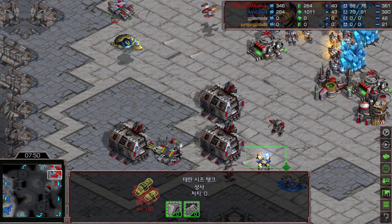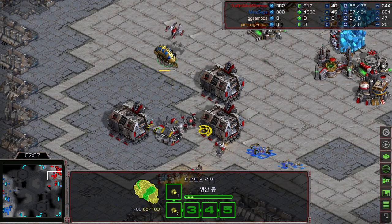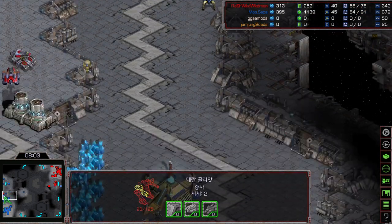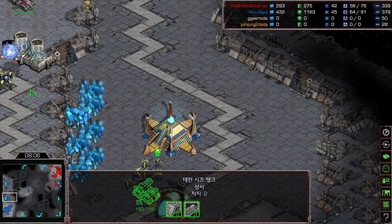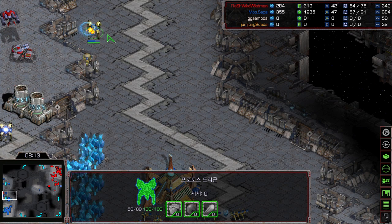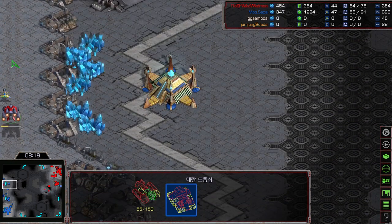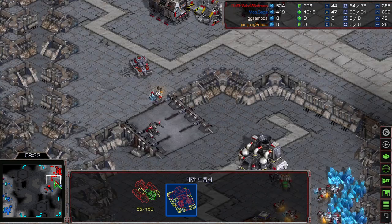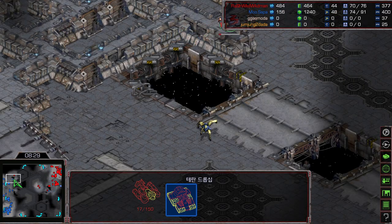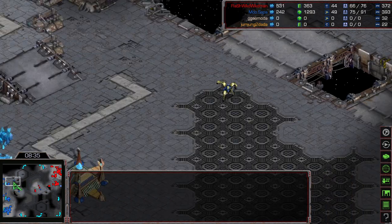Dragoon range is now finished. Mini is picking off Flash's units, focusing on a goliath. Flash can't get that second goliath. There are still two siege tanks alive at Mini's natural doing great damage underneath the dragoons. The dragoon wall retreats home. The worker count and supply count are similar. One dragon gets picked off, intercepted on the path of the dropship — that was so sad for Mini.